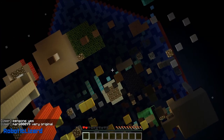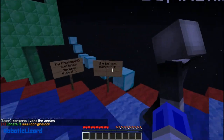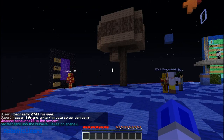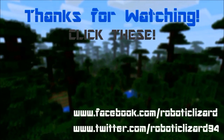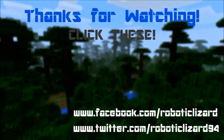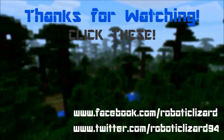That was MC Origins underneath the survival games lobby parkour — the better parkour. And if you want to have a go for yourself, the IP is mc.mcorigins.com. You can just copy and paste that from the description and just type slash mc, go to survival games, and just from the portal take a right to get to the better parkour. But anyway, thanks for watching and I'll see you all next time. Bye.